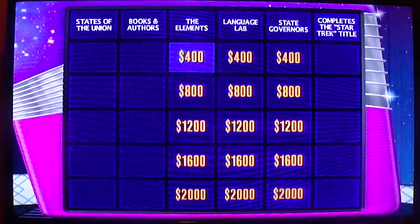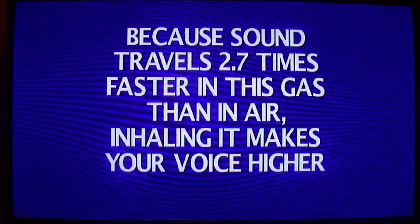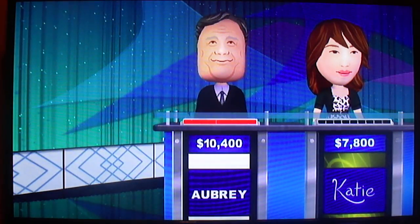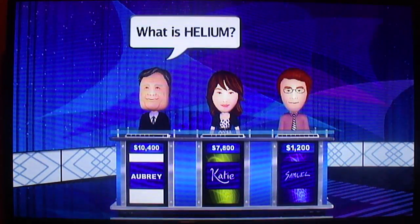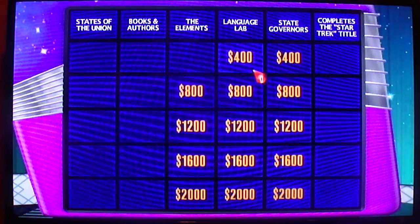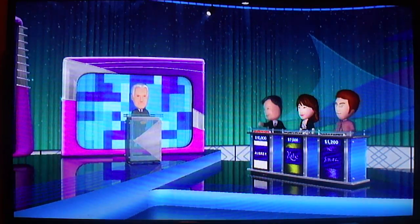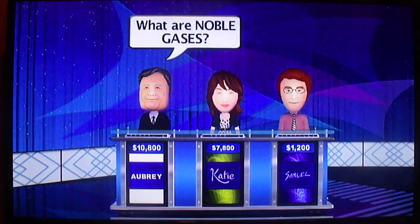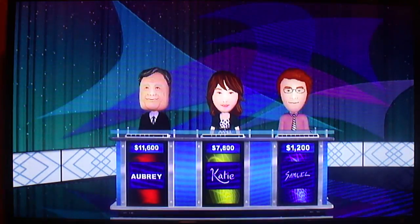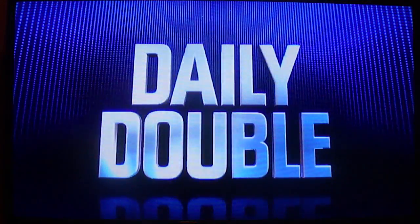Layer 2, you pick again. The Elements for $400. Because sound travels 2.7 times faster in this gas than in air, inhaling it makes your voice higher. What's helium? Okay, Layer 1. The Elements for $800. Neon, argon, and radon are among these gases formerly called rare or inert. What are noble gases? Layer 1. The Elements for $1,200.